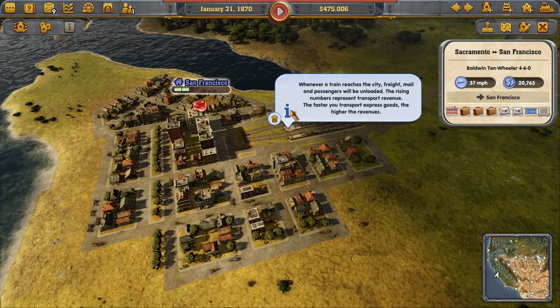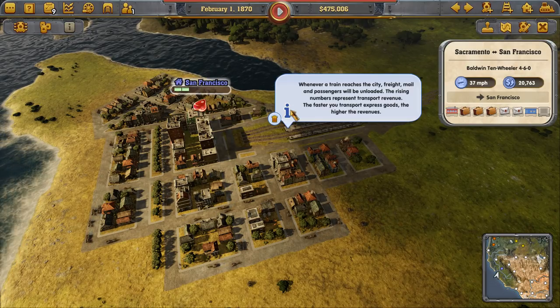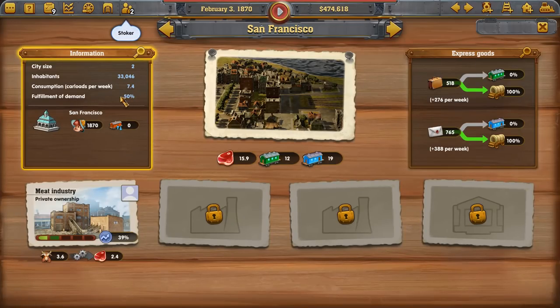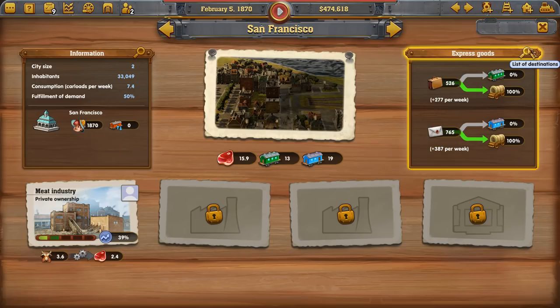We want towns to grow. We need to be supplying the demands for our towns. We need to get cows to San Francisco, we need to get corn, we need to get some wood. So we're going to do that right now.